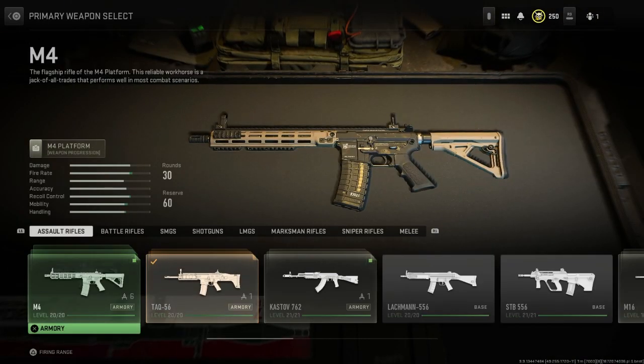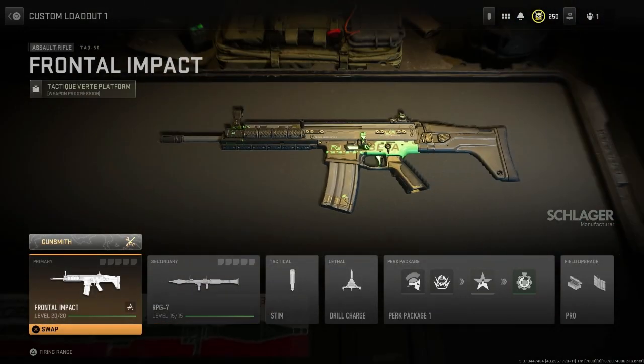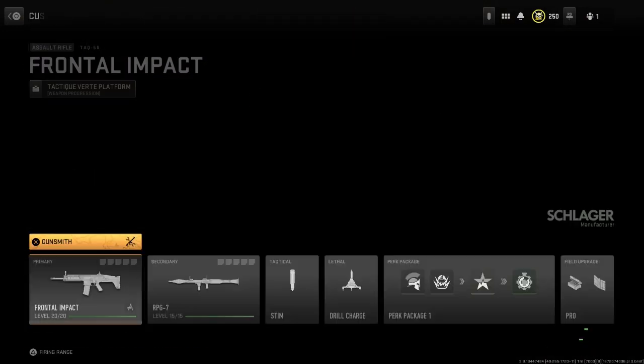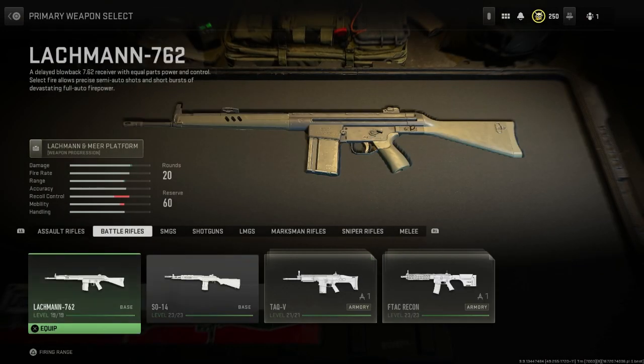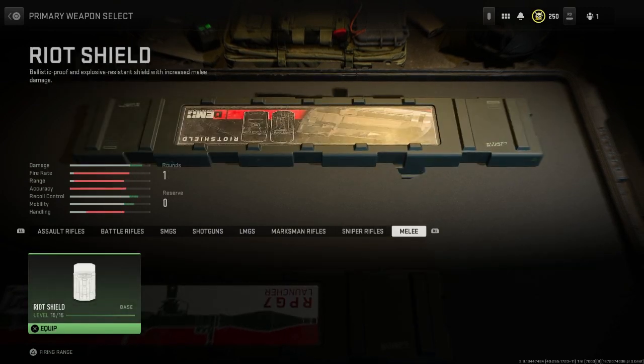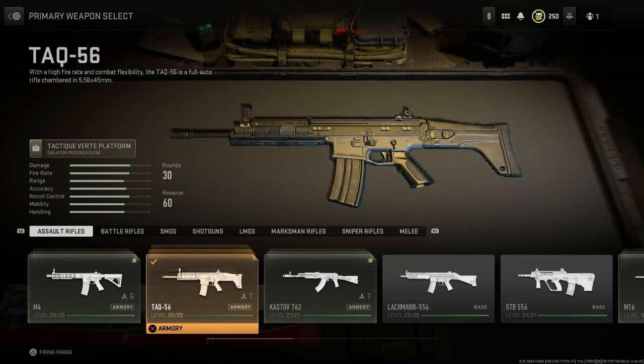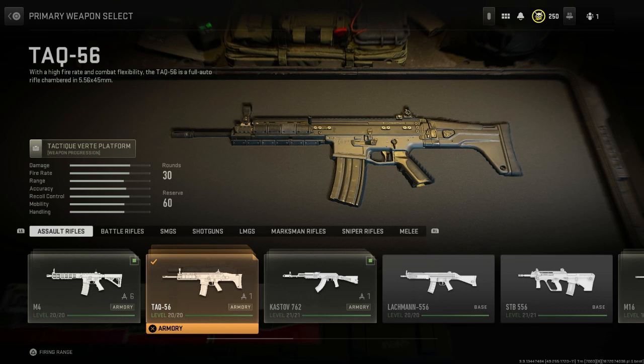First I need to count out all these weapon classes. I'm going to start with a primary and randomize my secondary as well. There are eight different ones to start with for the primary, so I'm going to switch over to the random number generator and randomize a number from one to eight.